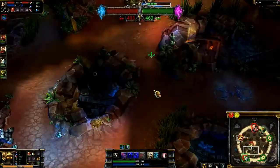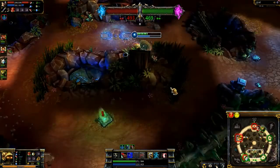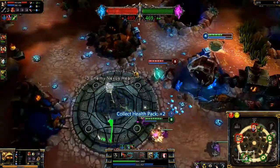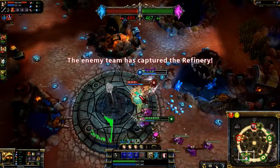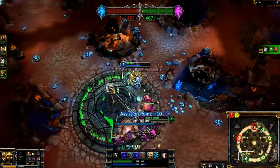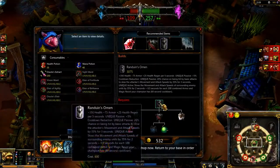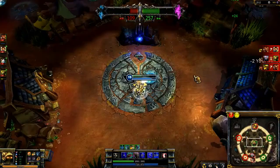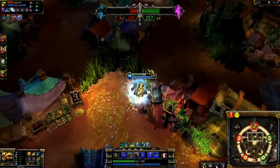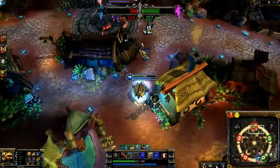On Dominion, Rammus works best as a roamer, taking advantage of his significant movement speed through Powerball, Boots of Mobility, and Speed Shrines. Even from early levels, look for teammates who are about to capture a point, just like Tristana here on the quarry — thanks to my arrival, I'm able to lock up Gangplank and ensure we take the quarry without worry. Because Powerball begins cooling down after the effect ends, turn it off right before you start capturing points or the Greater Relic in the middle, which allows you to reactivate Powerball quickly after finishing your capture.